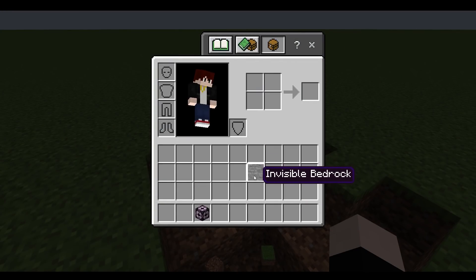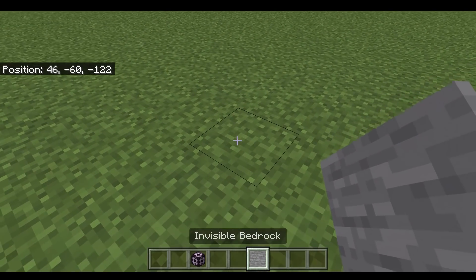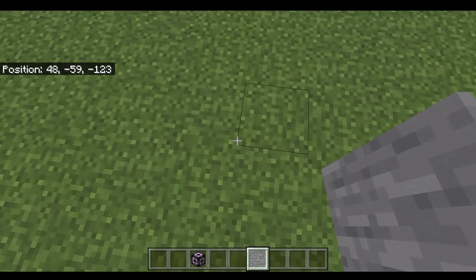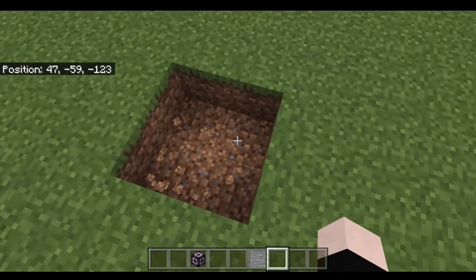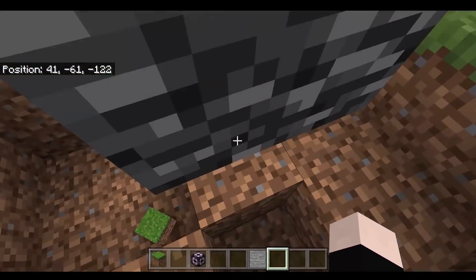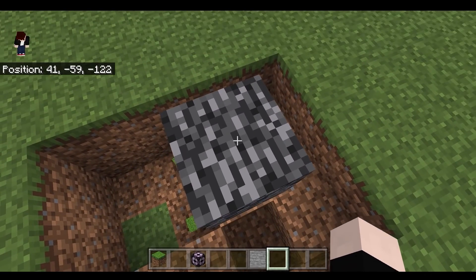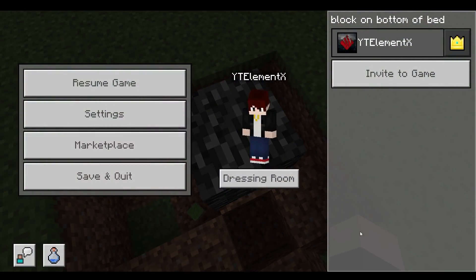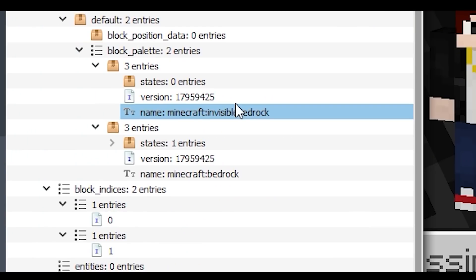That mysterious block mixed with this bedrock is called the invisible bedrock. This block is only available in Minecraft Bedrock Edition. If you place it down it's invisible, and if you try to break it, it's impossible because the block behind it gets broken. So this block has the property of an invisible bedrock and the looks of a bedrock. If you look at the NBT editor you can see there is an invisible bedrock as a property of this block, and bedrock for the look.